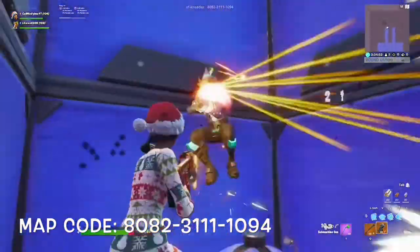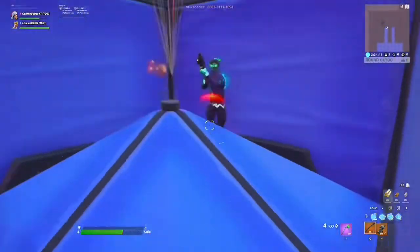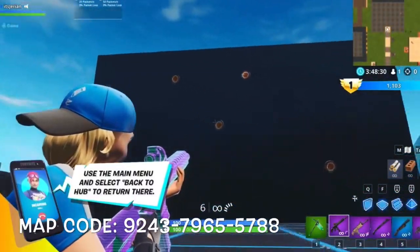The things you can do to train your close range as a controller player is the aim dual map on Creative — the code will be up on the screen. For training your long range aim, I would say to do normal aim training maps like the examples shown in this video — the code will be up as well.